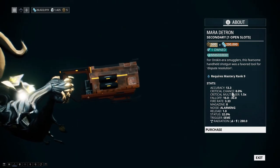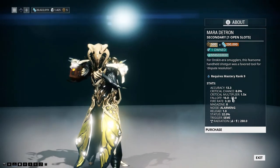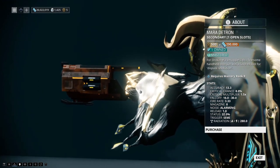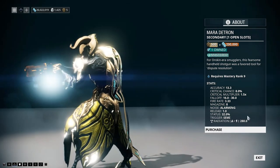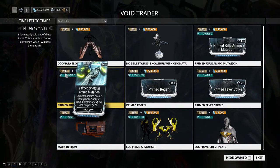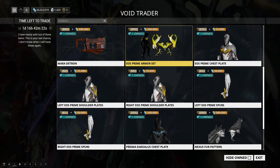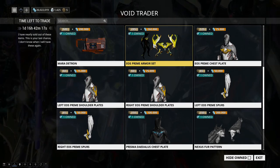As for the Mara Detrin — some people fixate on high crit chance as a marker of a good weapon, but that's highly subjective. I've been really into status weapons over the last year, and this is a great status-focused option. I'd say yes, go get the Mara Detrin — it's a unique weapon and I might even do a dedicated review video on it.